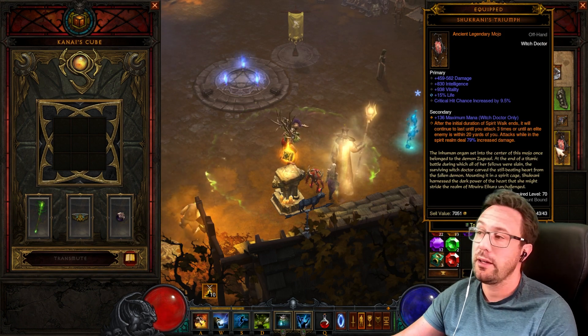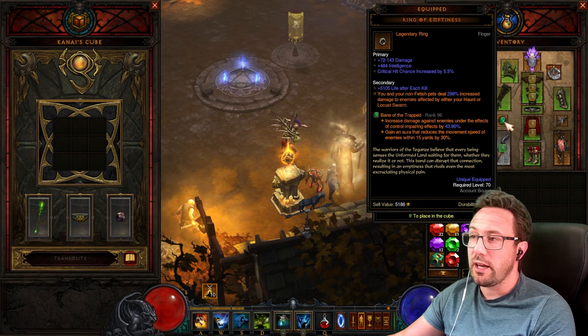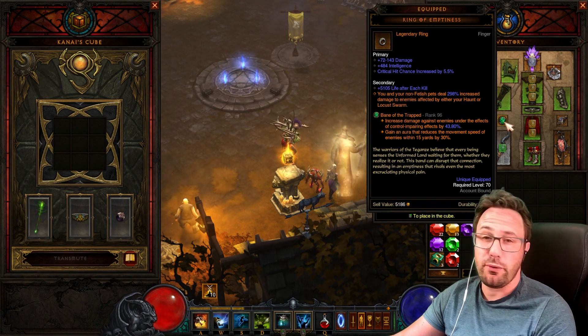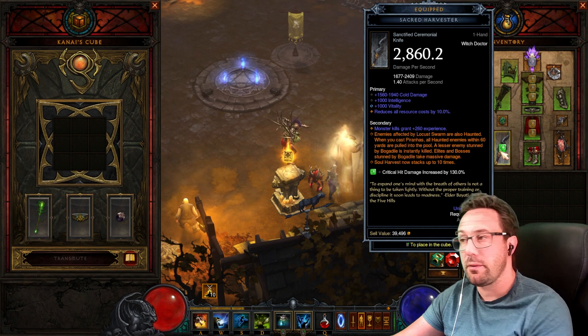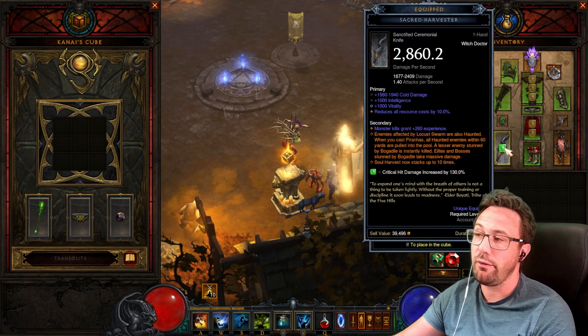I do have one resource cost reduction roll which gave a bit of toughness, which is fine. Ring of Emptiness is always a key piece for any build with Locust Swarm or Haunt — we're doing 300% extra damage. This is kind of the key to the build. We need the power off the legendary weapon — one-in-three chance on whichever item you're going for.